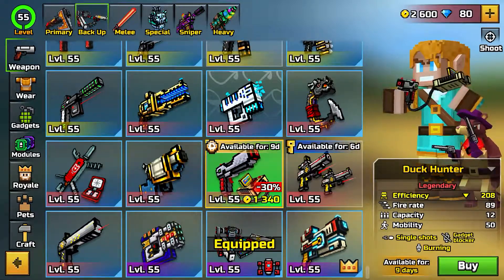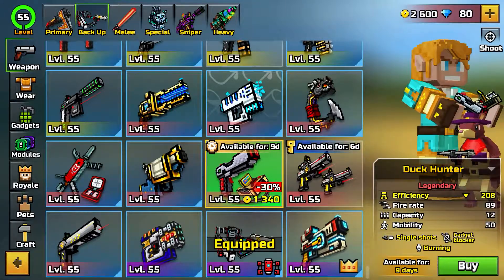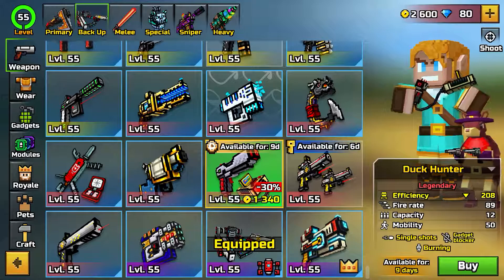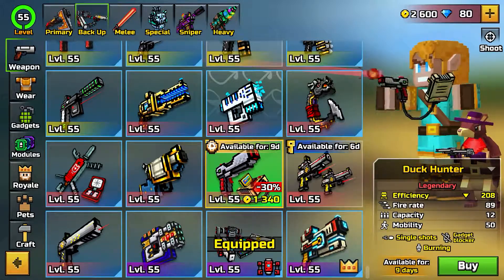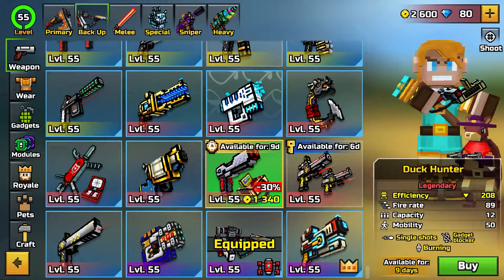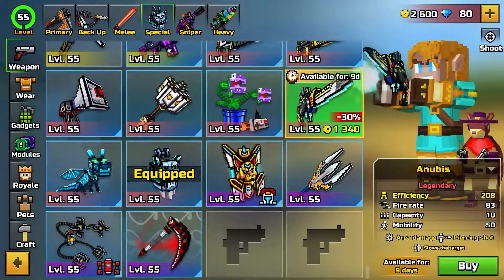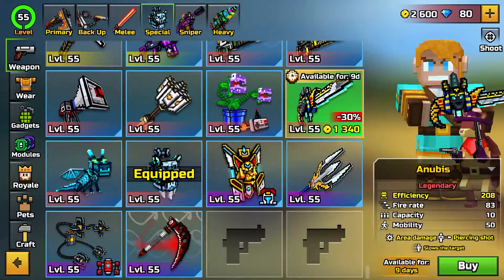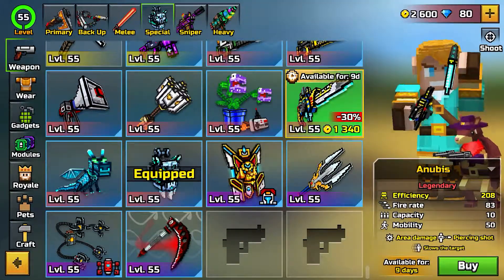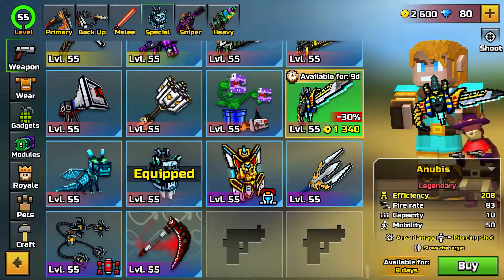The Duck Hunter — wait, that's a console right there. Yeah, it is a console, like those old ones, like the Nintendo DS or something. It does burning too — this is awesome! Okay, we got the Anubis. This actually looks cool. I'm curious what it shoots, and if all of these weapons have animations.